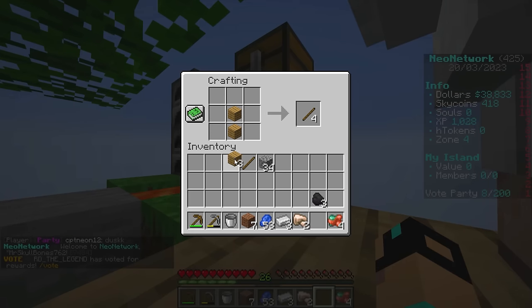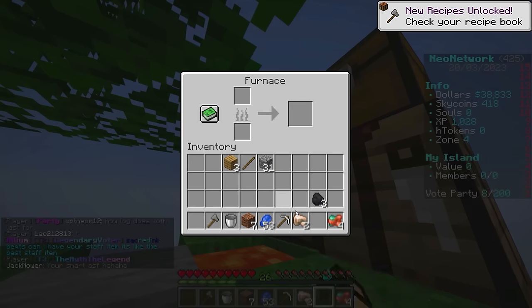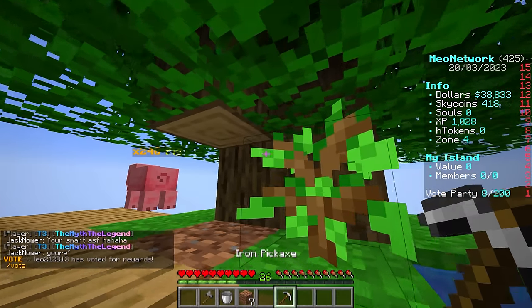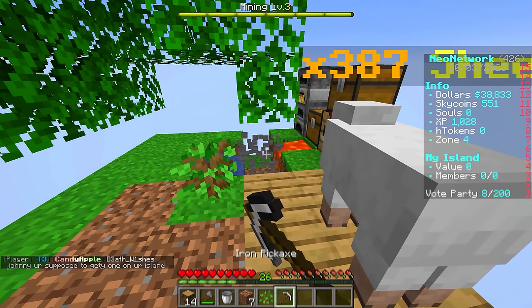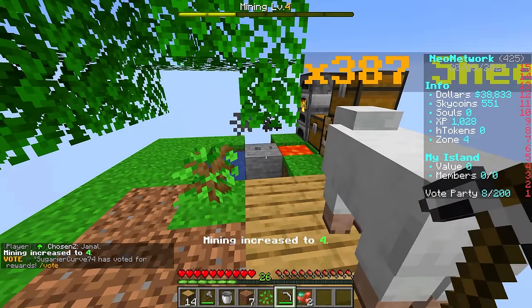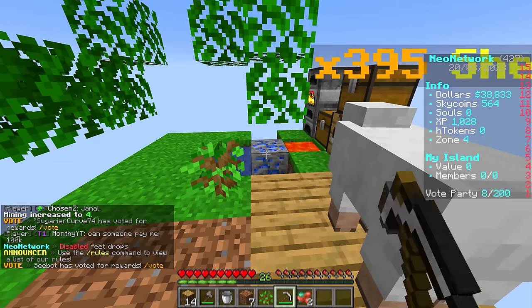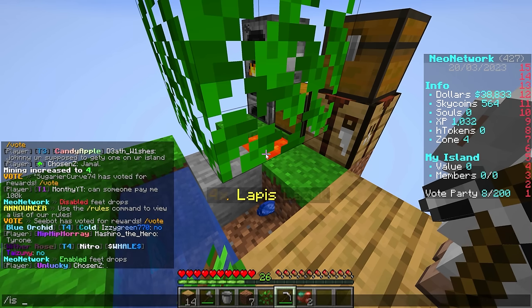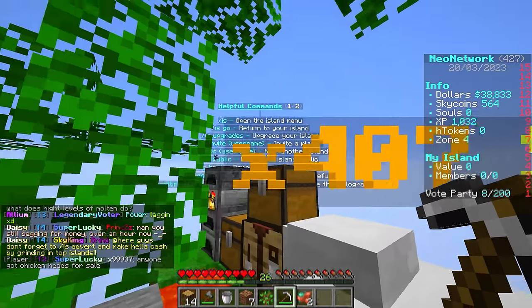I'm also going to show you how to build a really cool cobblestone generator. Let's throw this old cobble gen off the map - we don't need that anymore. Let's get this stuff smelting. I don't really want this, so we can put it in the auto sell chest. You may have noticed whenever I break a block it appears at my feet - that's a server feature you can turn on or off by doing /settings. You can turn off feet drops, so when you break stuff it'll appear like it normally would.